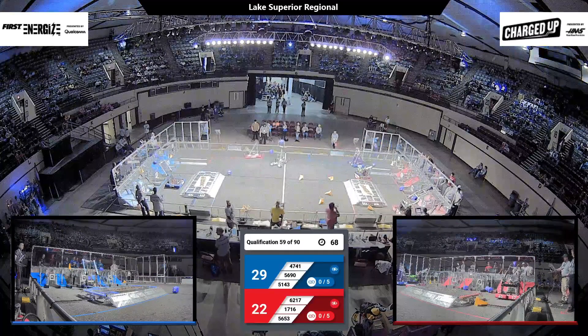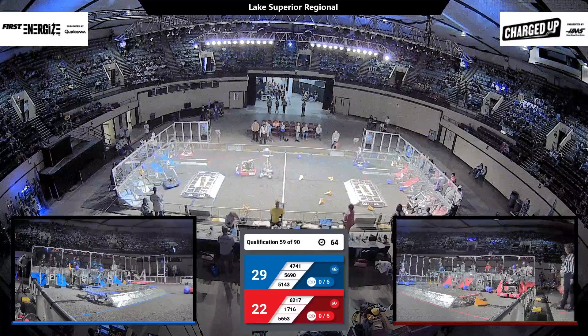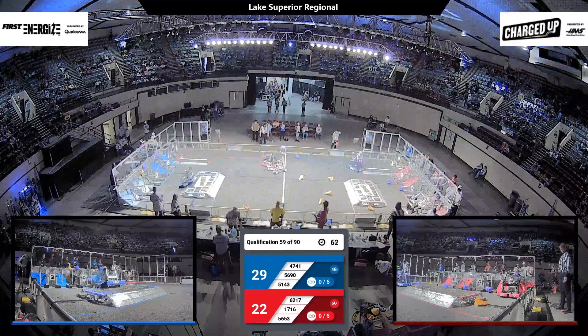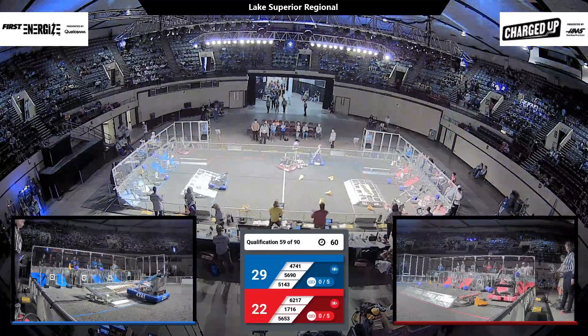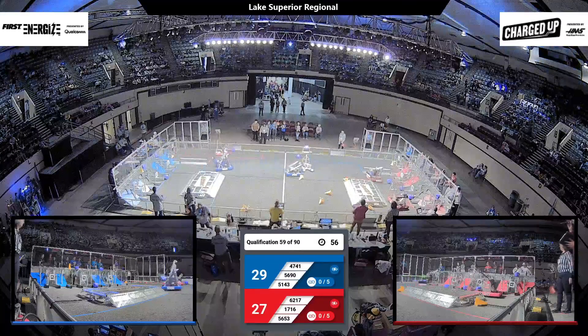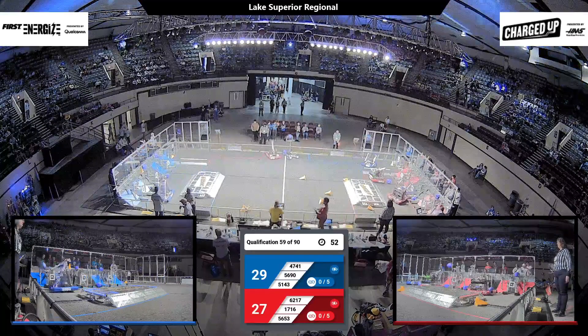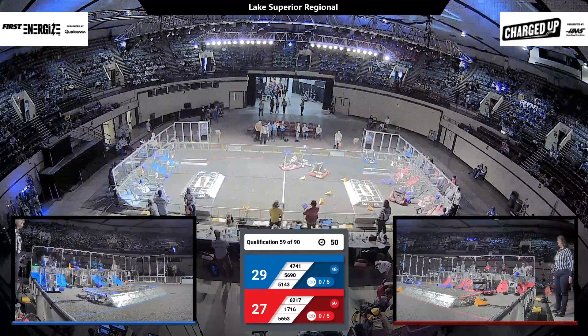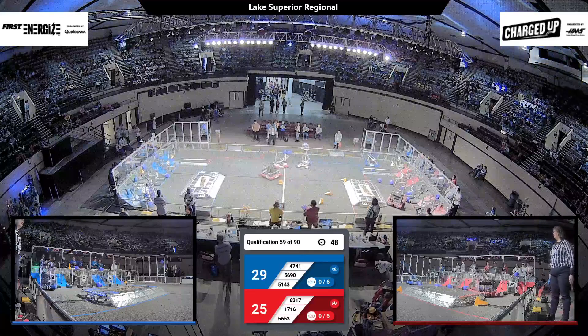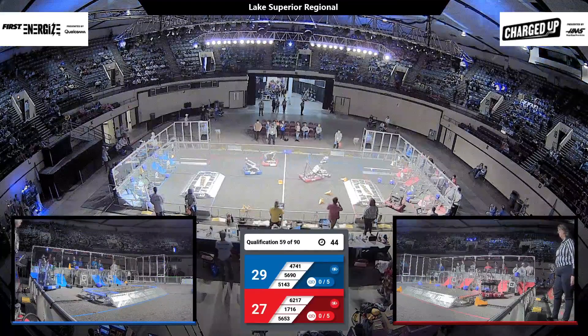Their alliance partner, 5653, coming right through. Different robots have different types of wheels, which makes pushing other robots either very easy or very difficult. 5690 — Sub-Zero — successfully getting another cube up onto their high-scoring area.